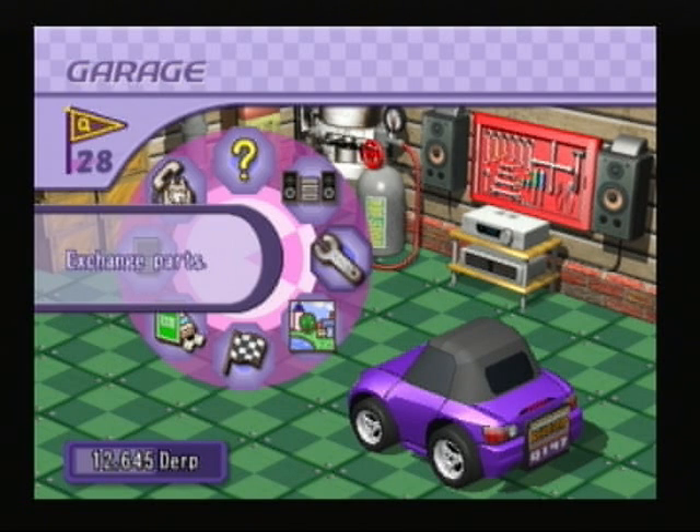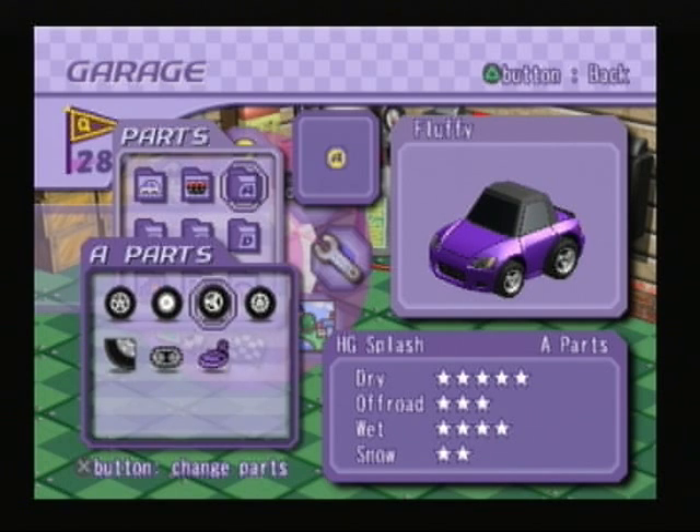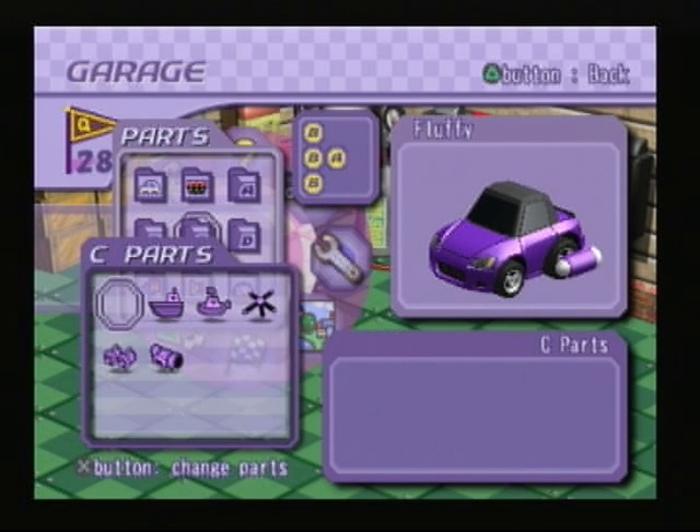Welcome back to Let's Play Gadget Races for the PS2. In the last part, we did two races and something else. And in this part, we'll be doing the last two races and getting the engine plus six. So right now, let's get started for the first race, and that being Splash Highway L.